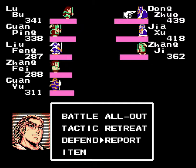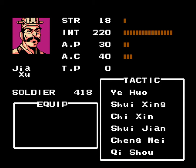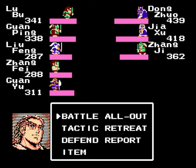Now, Dong Zhuo, I think, is identical to what he was before. He's got the most strength and attack points in the battle, but fortunately he doesn't have a lot of intelligence, so tactics would be a good way of taking him down quickly. We've also got Jia Su, who has a lot of intelligence, so I'm going to need physical attacks to take him down. He also has access to Shui Xing and Shui Jian, which can both be used in this battle because we're pretty close to a water source.